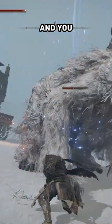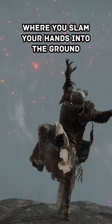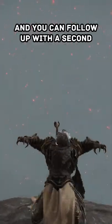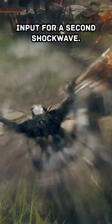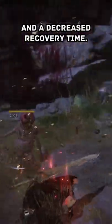And you then have Horolu's Earthshaker, this incredibly powerful move where you slam your hands into the ground and you can follow up with a second input for a second shockwave, great for damaging groups of enemies. This too got an increased cast speed on both of the attacks and a decreased recovery time.